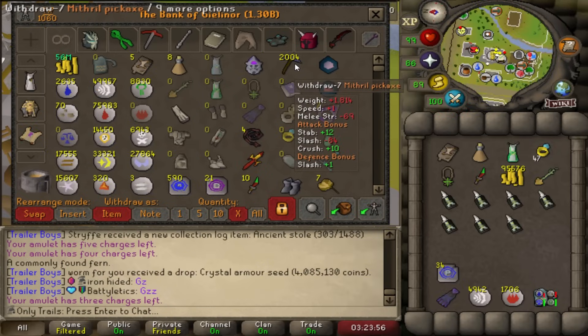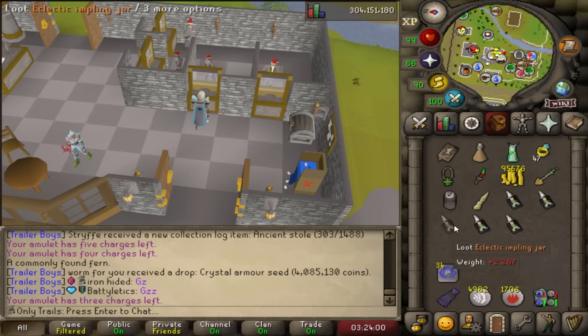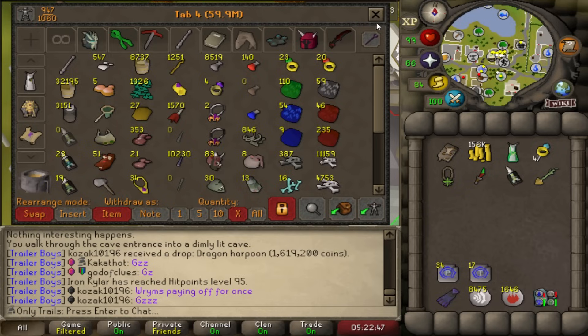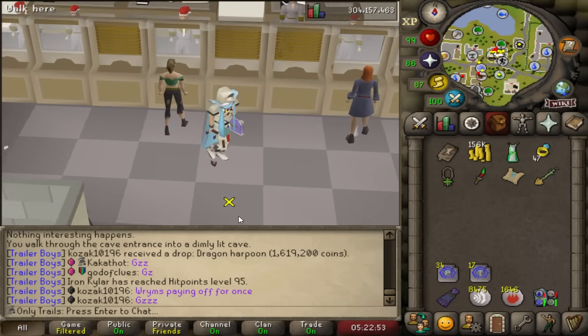We completely missed a monumental moment — we hit 2,004 Mithril Pickaxes on the Mithril Pickaxe collection! Absolutely huge for the account. We're going too fast on these clues. We're out of Eclectic Implings. Oh my god, we just got a medium on the last one — 290. That means 10 more medium clues and we'll open all of these.